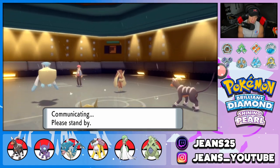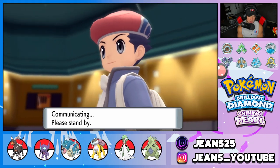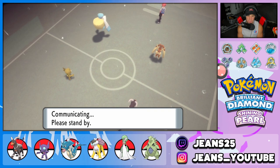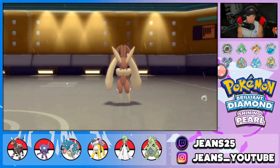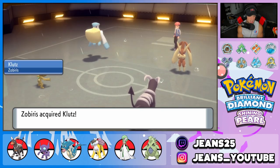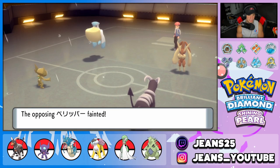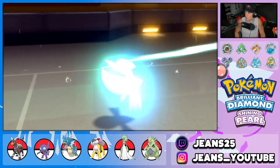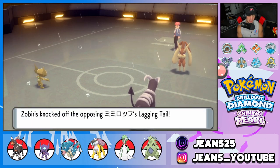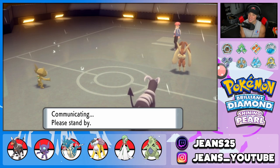Houndoom outspeeds and Dark Pulse knocks out the Pelipper — huge turn for us. Opponent uses Entrainment on Sableye, giving it the Klutz ability. I've never seen that before — I look it up on another monitor. Klutz prevents the effects of the held item from applying, which means Sableye's Mental Herb is now cancelled. We Knock Off the Sableye's Lagging Tail — we probably should have kept that on there. But interesting ability find.